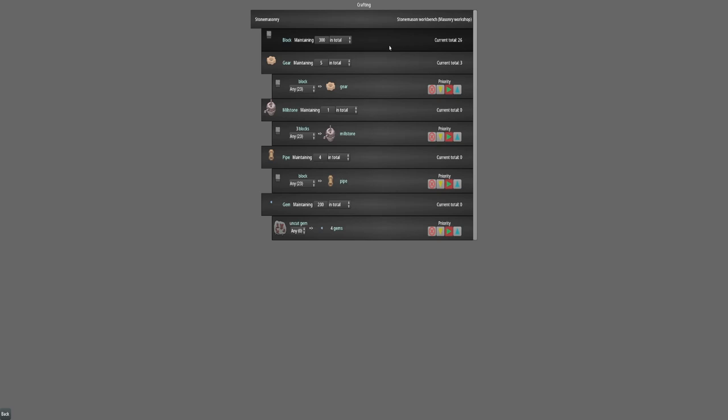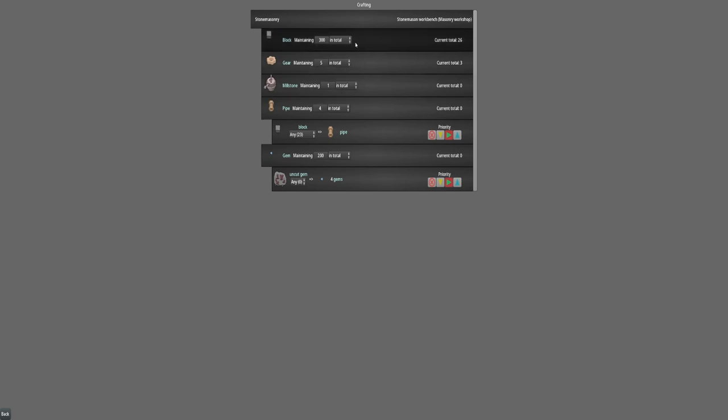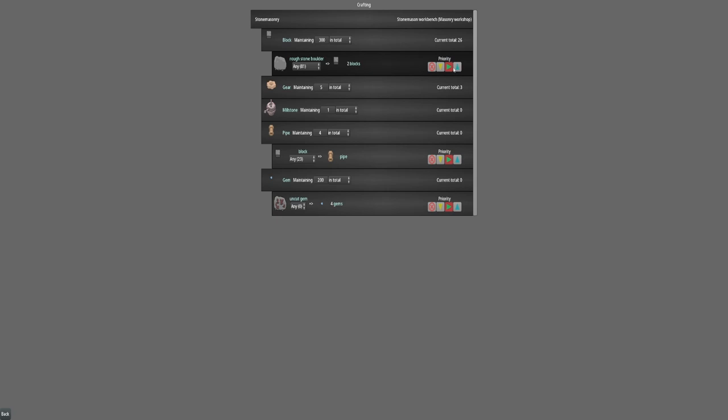Let me just see - can I minimize that? Yeah. Like in this one here, maintaining five in total, I've got 23. Millstone - three blocks makes a millstone and it wants me to keep one in total. So I'm doing these blocks. I want to do that as a higher priority, because I want to make sure I am making enough of these blocks.